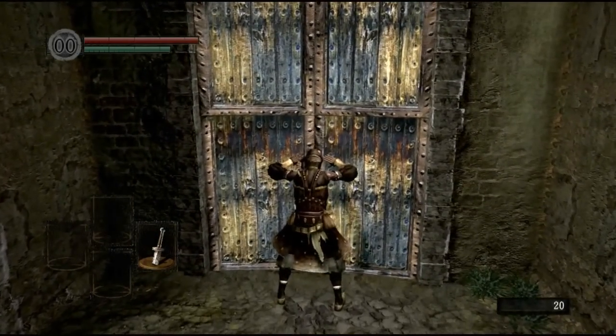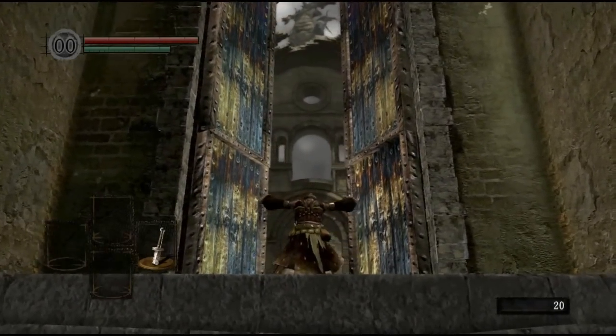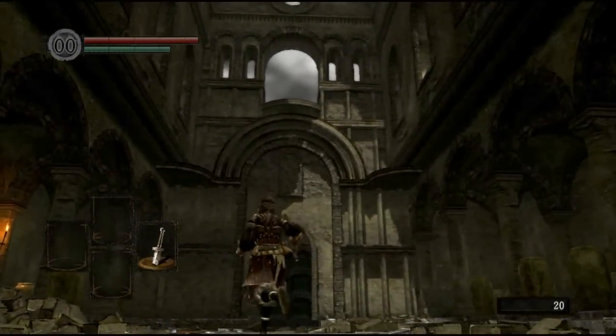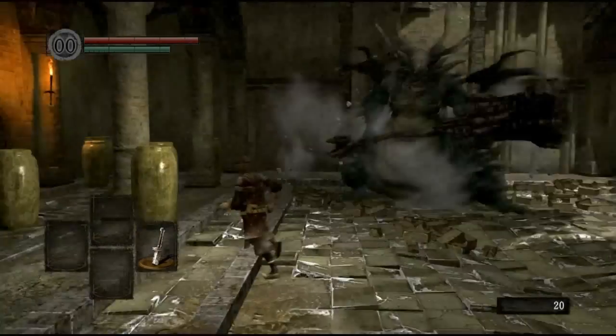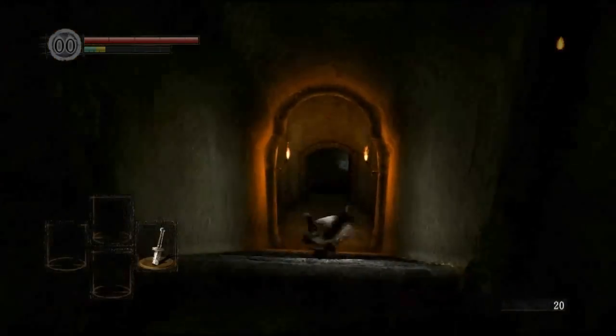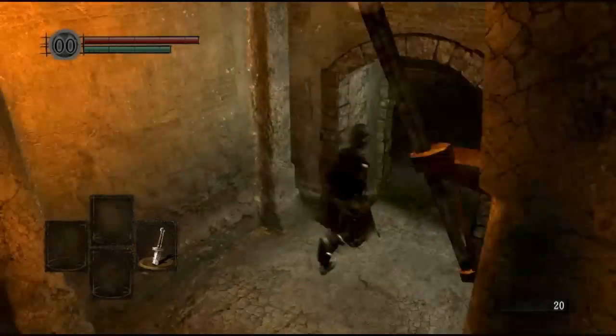So first thing you want to do is walk through here. See that guy up here? He's going to jump down. He's a scary guy. So when he jumps down, don't bother fighting him because you have a broken sword. You want to just run away through this door, and you see that stopped him.